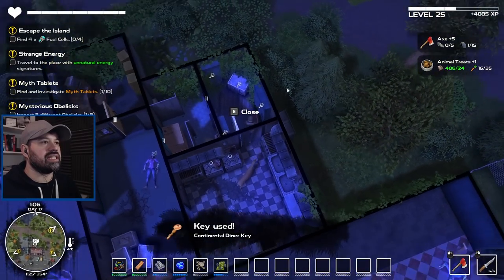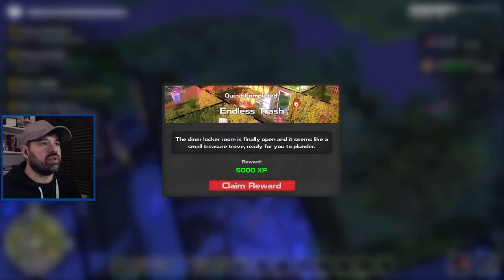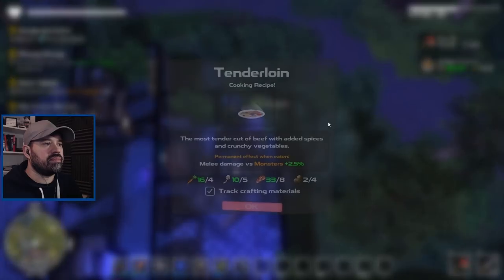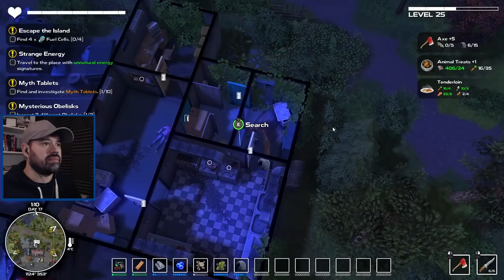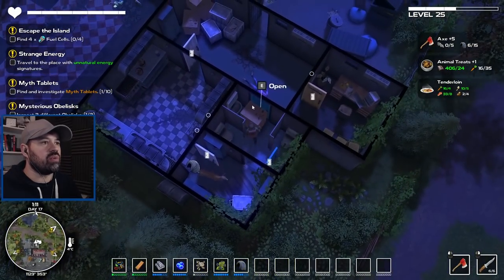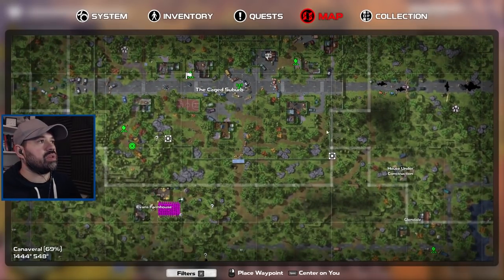Let's have a look at the locked door. We got a new recipe, some rubber, and we can claim the quest reward. Tenderloin, carrots, mushrooms, meat and spuds — melee damage versus monsters plus 2.5 percent. We also got some steel. This was well worth it.